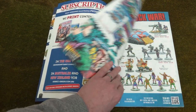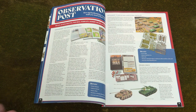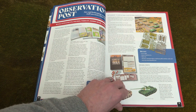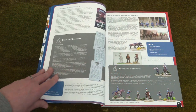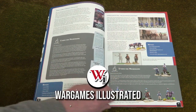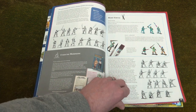As usual, we begin with one of our regulars, Observation Post, where we check out new and upcoming releases in the wargames hobby. This month we have a Wargames Annual, Flames of War starter set, some Stargrave cards, Cowboys, Boxers, and Half-Tracks for you.